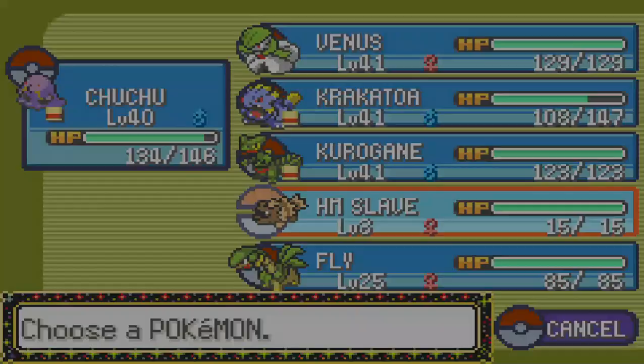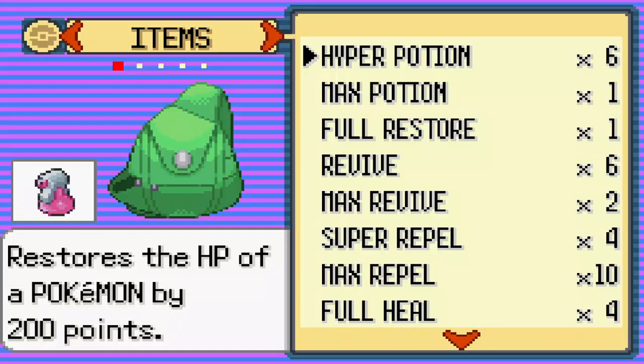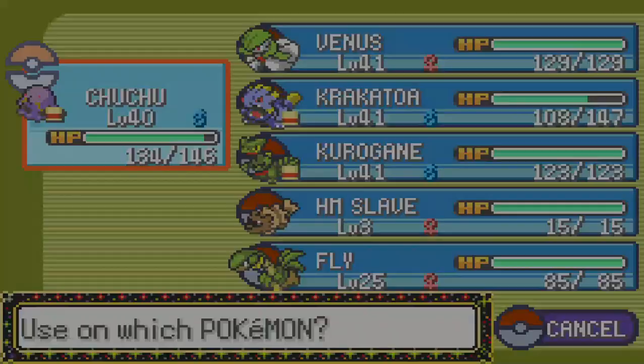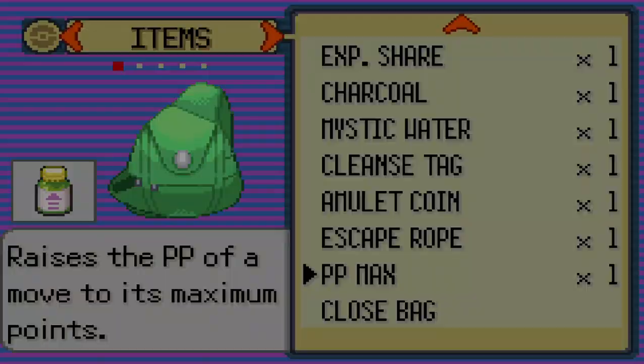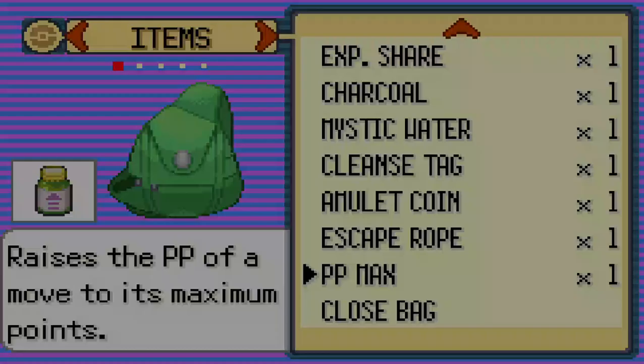Another item already — cool. We get a Potion. We'll use it right away. We use it on Kricketot since he's already low on HP. Let me move that up in the bag too.